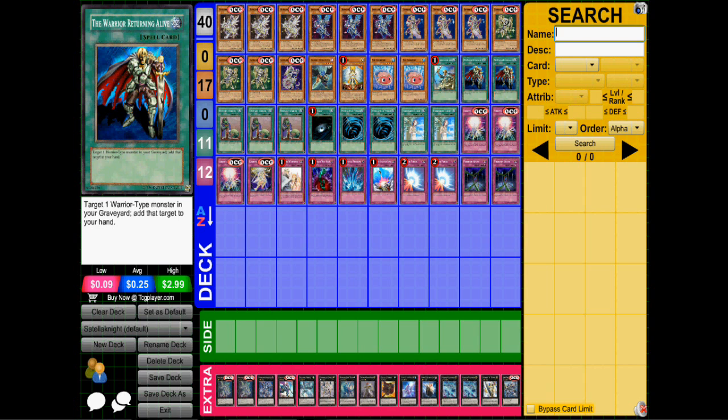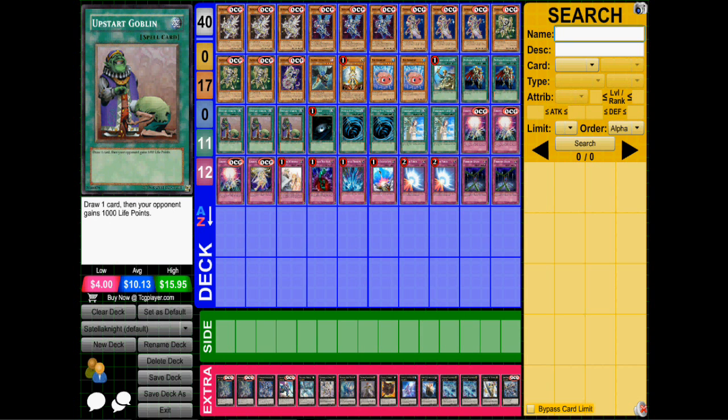There are cards you can use for recyclability, which I will go over in the extra deck. We have 3 Upstart Goblins because it's Upstart — Soul Charge is a thing, but I need to get to my combo pieces faster, and Duality is not really going to cut it because I do special summon a lot in this deck. You don't really want to top-deck Duality in this deck; you kind of want something you can use to special summon with. You can't use Duality because in sticky situations you have to special summon to get out of them.